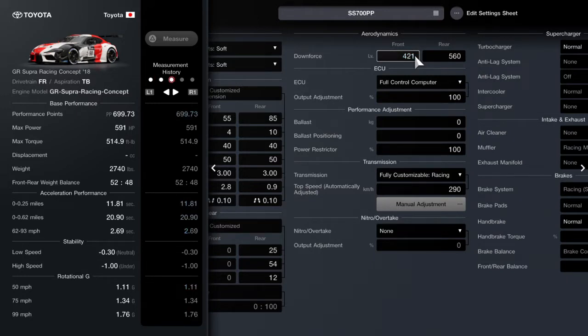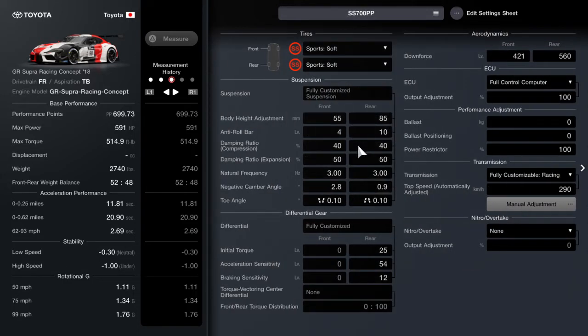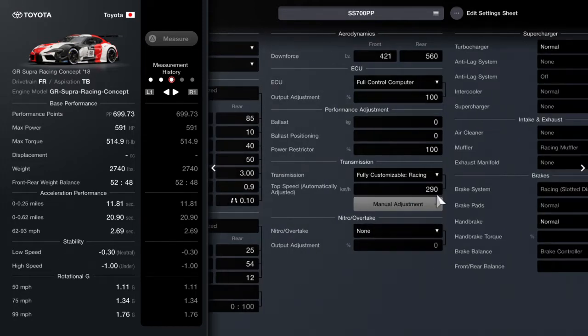So if you can lower your performance points by giving yourself a little bit of understeer — and you can tune in understeer in the springs, the anti-roll, the under tray, and the differentials — then you can basically tune in more horsepower, or take out ballast, or have less restricted power from either the ECU or the power restrictor.